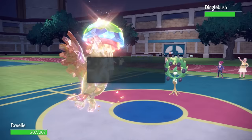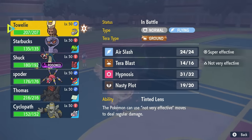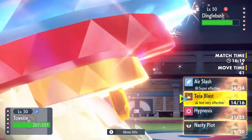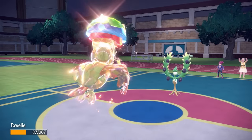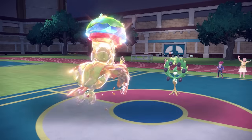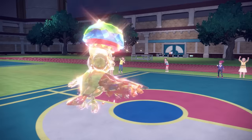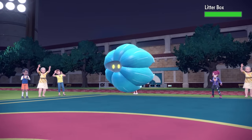They bring in Arboliva again. I'm Tera Ground at this point, so I'm weak to its Grass moves, but being fully invested in HP I can take an attack. I go for Air Slash — it fires off Giga Drain and even as a Ground type I'm able to take it nicely, because if there's one thing Noctowl has going for it, it's pretty decent special bulk. That Air Slash at full HP takes care of Arboliva and we're on a little Noctowl terror run, still dragging the Lagging Tail.